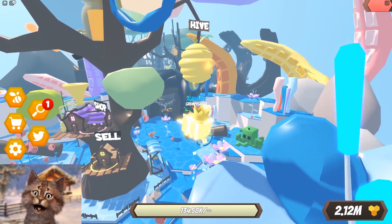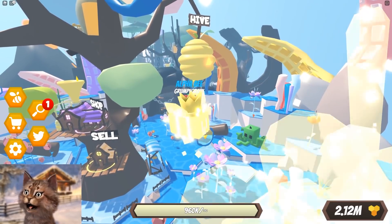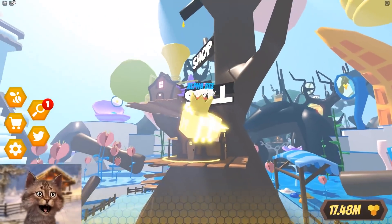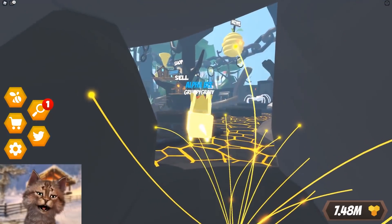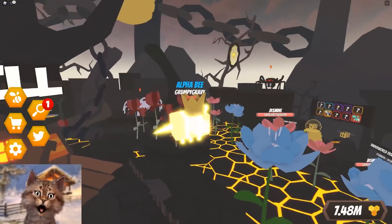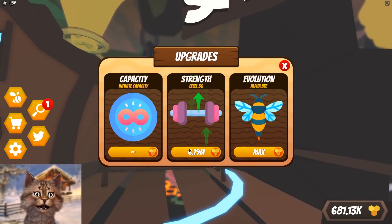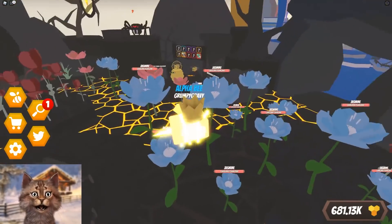I actually talked to one of the developers - I think it was the owner, the guy that helped me. I told him it would be cool if he adds like baby bees or pets. They don't buff your stats, but they fight with you. That would be so cool. What do you guys think? What if you had humans that sat on your back, kind of like hats, and they rode the bee? It would be so funny.